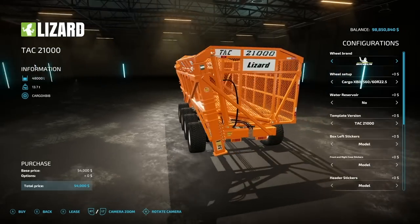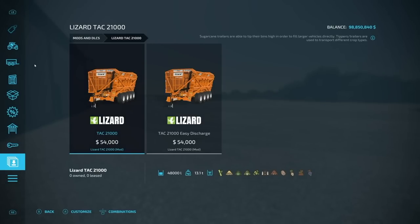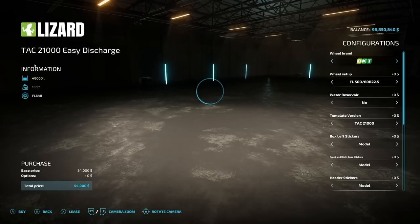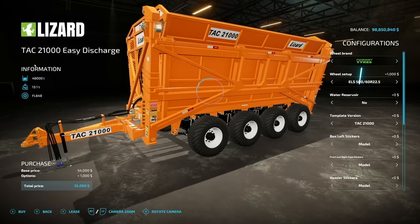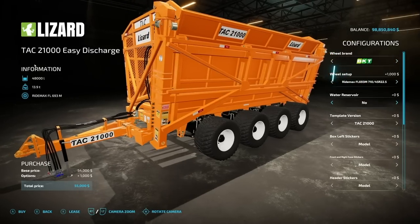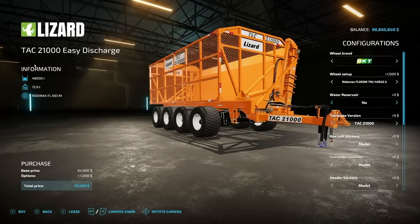Next up we have the Lizard TAC 21000. This has a 48,000 liter capacity and is designed for your sugar cane crop. It supports grapes, chaff, silage, potatoes, sugar beets, manure, and all chaff products. There are two versions — one works manually and the other raises and dumps automatically via a pipe, which is a very nice feature. Tire brands include BKT, Nokian, Trelleborg, Michelin, and others.